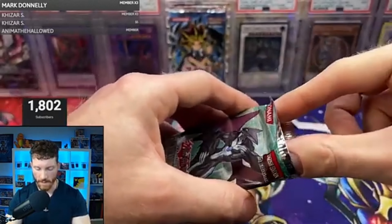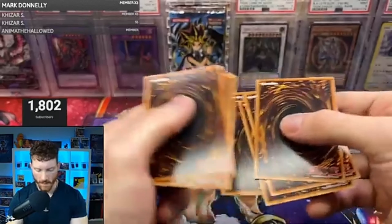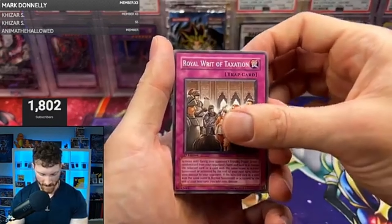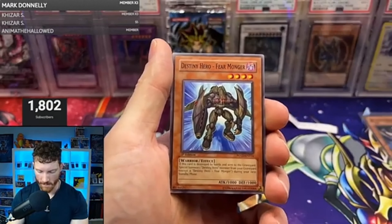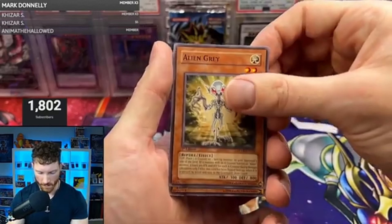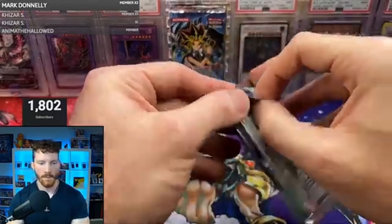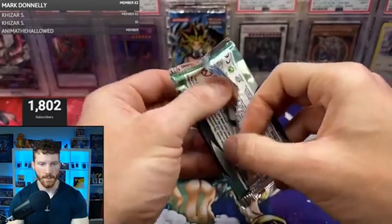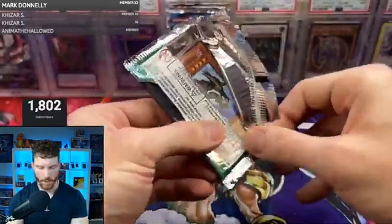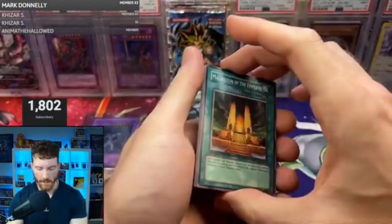K-Dragon says here we go — it's the Elemental Hero Aqua Neos! It's not the Dark Neos, but dude that is huge to get a Hero Card Ultimate Rare. Let's freaking go! We still have more to go — we should still get at least two supers and an ultra rare. Black Stego, Brainwashing Beam, Alien Hunter, Common Soul, Synthetic Seraphim, Black Terra, Orbital Bombardment, Rescue Roid, and the Neospatian Aqua Dolphin. Getting some more Hero style cards — very, very nice. This has been a great box.